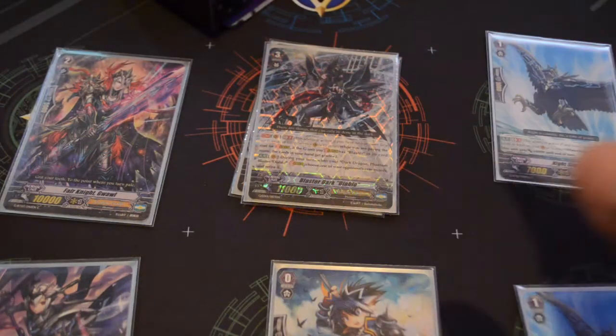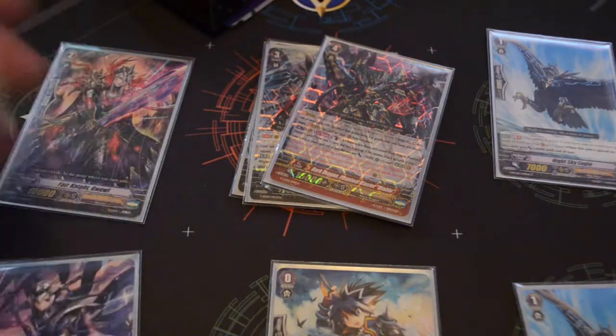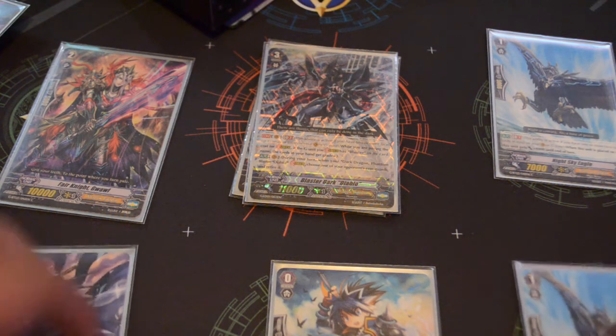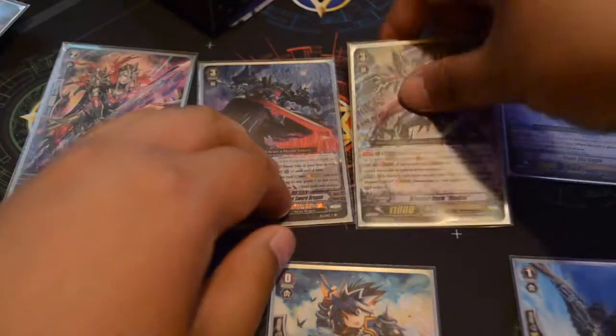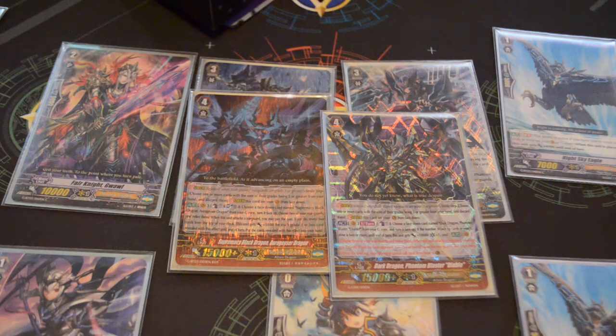At times instead of Claret Sword there, I will have Diablo in case of a situation where my opponent has stuff on the field, so I call heavy numbers with this layout and start destroying stuff. That is my combo and playstyle for this deck. I'm sure other people have other ideas — some people will max out their Grade 3s to four, but I don't do that because I'm more focused on the Grade 1s getting power. Everything in the deck is fodder for Claret Sword and Blaster Dark, for Aura Geyser and your Diablo.